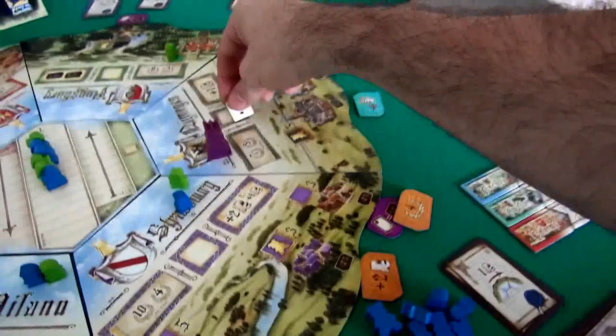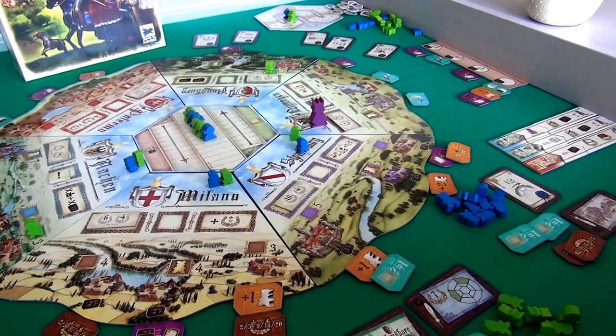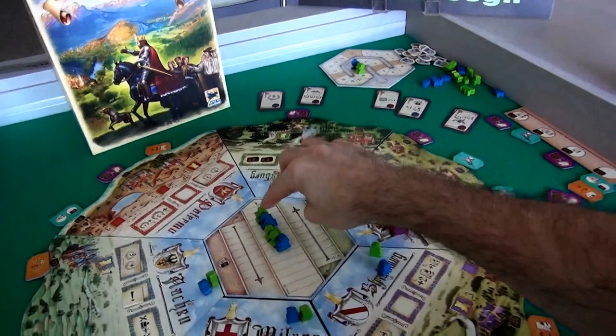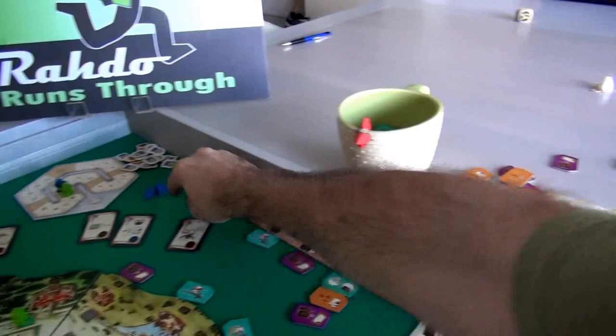Now we start the next round. Aachen gets evaluated, and back here in the Netherlands where the king is. So these are the two regions being evaluated. I am the first player. This is really a bummer — I need to get this space, but I cannot unless I have a noble. So the first thing I need to do is come over here and grab this and get myself the noble I need. And now I'm almost halfway towards getting a privilege of my own, and privileges are so powerful.